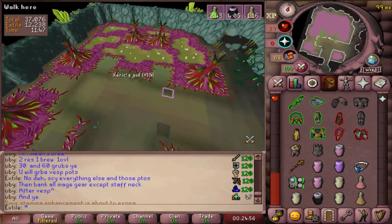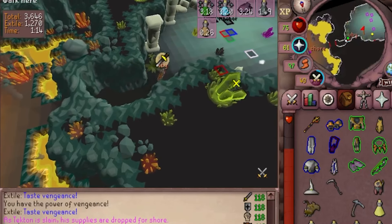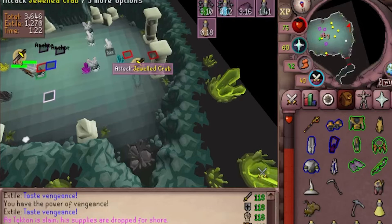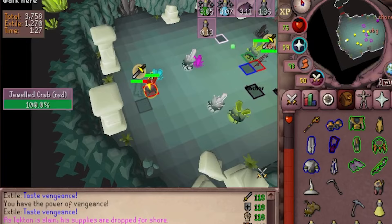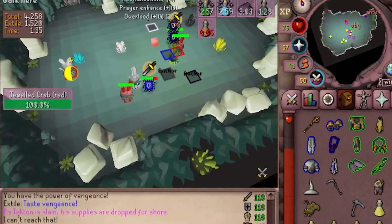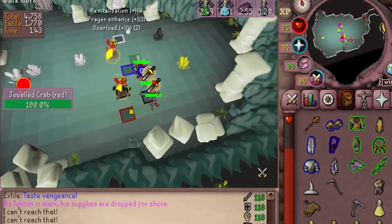Crabs — unironically the hardest room in COX if your friends are idiots. A hammer or a warhammer in your inventory helps this room a lot. Your goal is to guide the floating white orb coming out of the wall into different colored crystals. You will color the crabs with the corresponding colors as well. You need to position the crabs as mirrors to bonk the orb into the right crystal. The easiest way to do this is to have two players be the anchors, meaning they go towards the bottom of the room and send the light orb up to another player who will send it into the right crystal. Hit the crab with the appropriate attack style to change the color of it when the orb hits it.